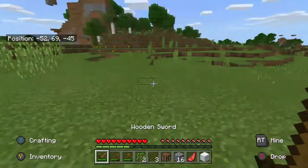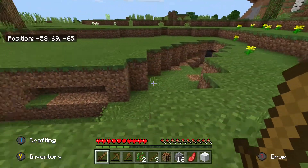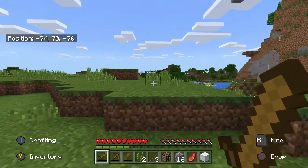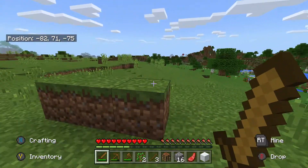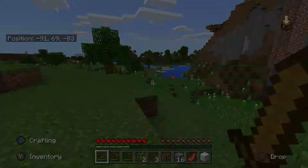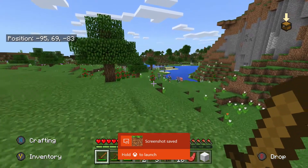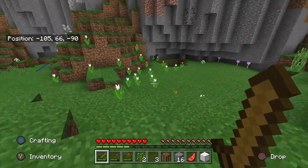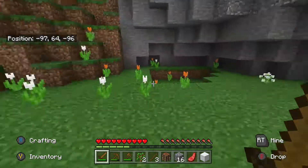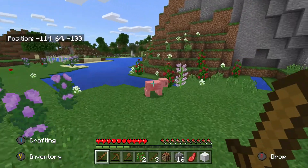Okay, got some more wood. Oh cool, there's a cave! So if we set up our house around here — wow, that looks absolutely beautiful. I'm actually going to take a screenshot of that. We've got a bit of coal too. Let's set up our house near here because I like how everything looks here.